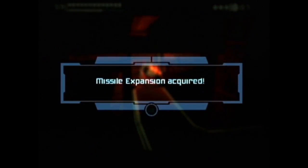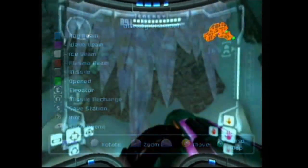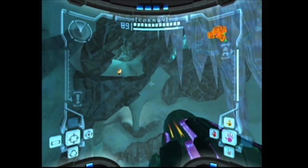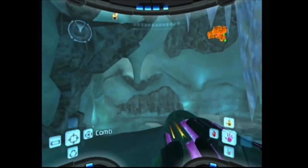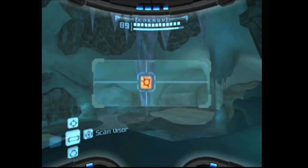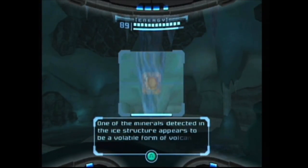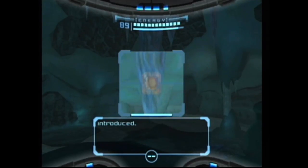Got it. We're here in the Gravity Chamber where we saw a missile expansion before that we couldn't reach. This looks scannable — one of the minerals detected in the ice structure appears to be a volatile form of volcanic rock. The rock makes the formation incredibly strong against tremors and concussive blasts, but it will become unstable if heat is introduced.